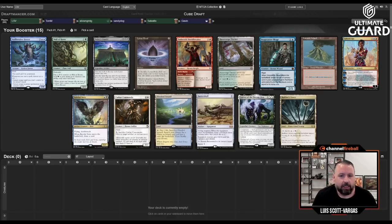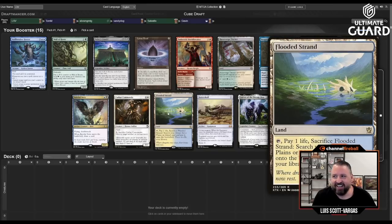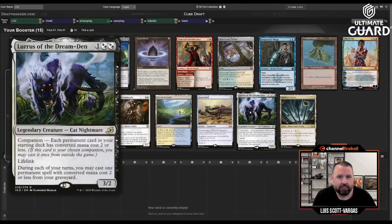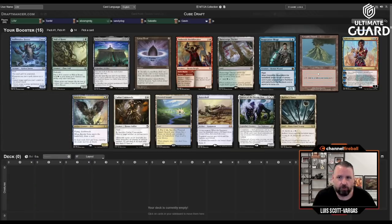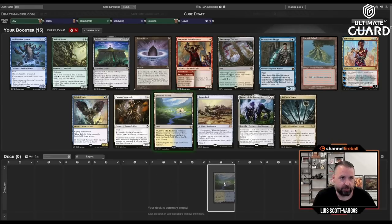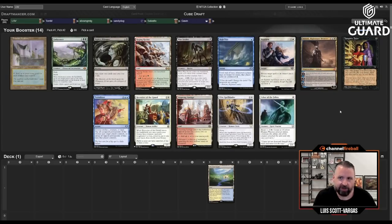If you've watched many of these, you'll probably know that Flooded Strand is likely the card I'm going to take. I just value fetches really highly, and this is a low-power-level pack. The other good cards are Baleful Strix, Snapcaster Mage, Loris, Batter Skull, Volcanic, Rafine's Tower — just stuff. I'll probably get one of those cards back. I'm happy taking the fetch land and passing to Martel.